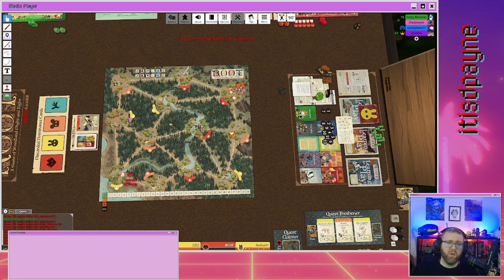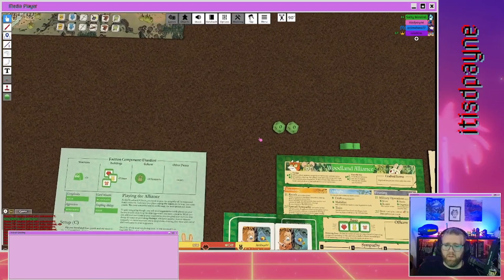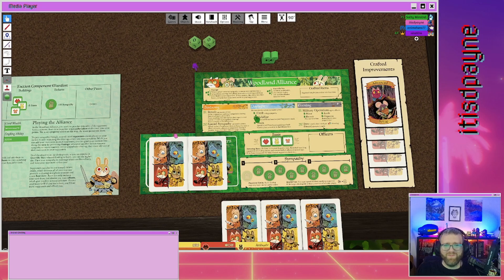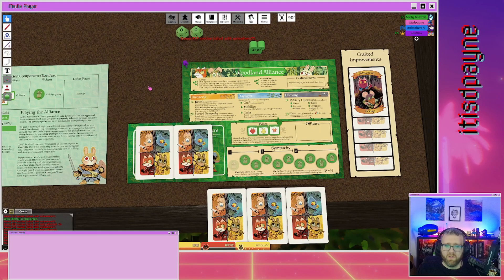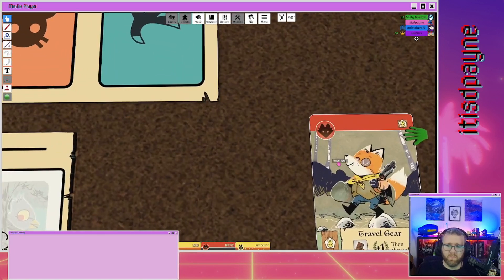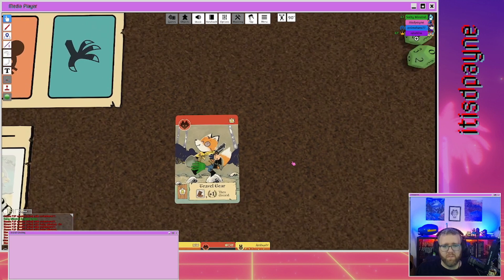I can craft using sympathy — my sympathy tokens are my crafting buildings. So when you look at a card in your hand, this fox card has a single bunny icon on it. That means you'd need a crafting building in a bunny clearing to craft that card.